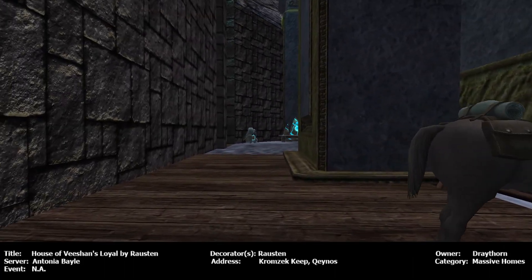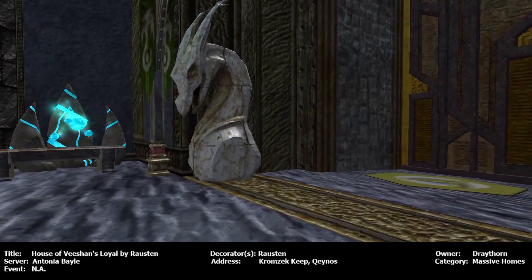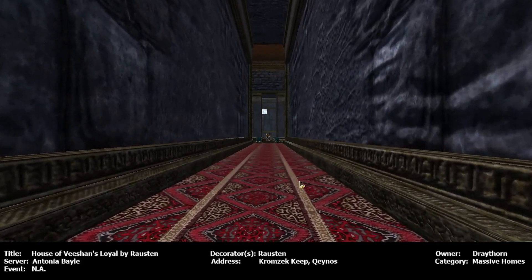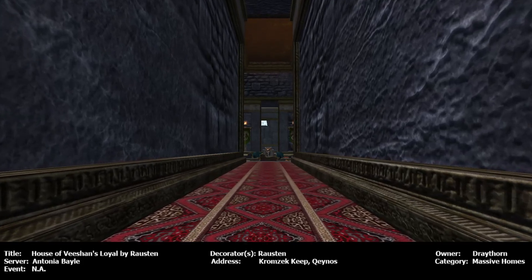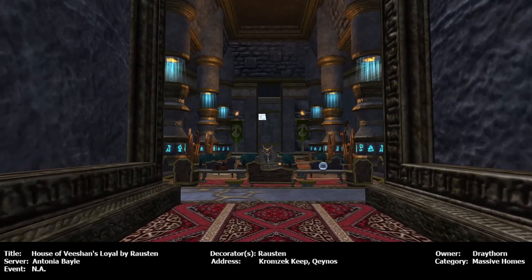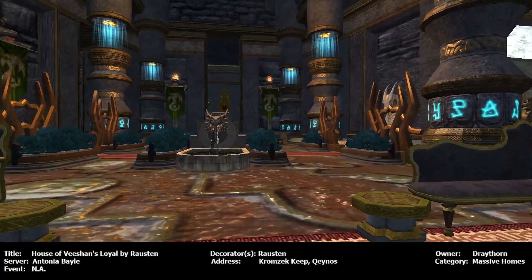Gives it a completely different feel. Okay, now we get to go inside. Very nice. I like that your rug matches the statues. I'm not sure why they had to make this hallway so long. Oh wow, nice — seating area. Have some drinks, listen to the water. Little conversation stories about all the adventures.